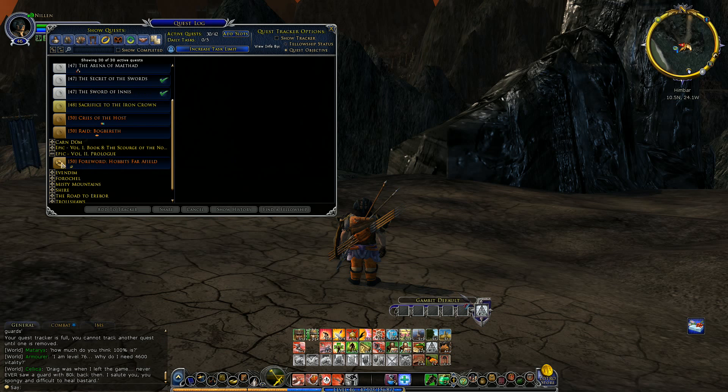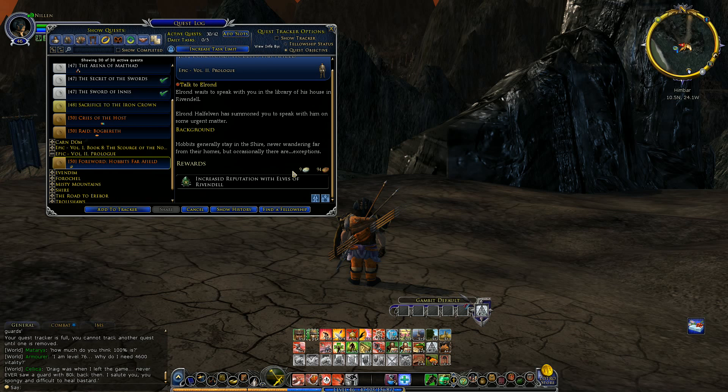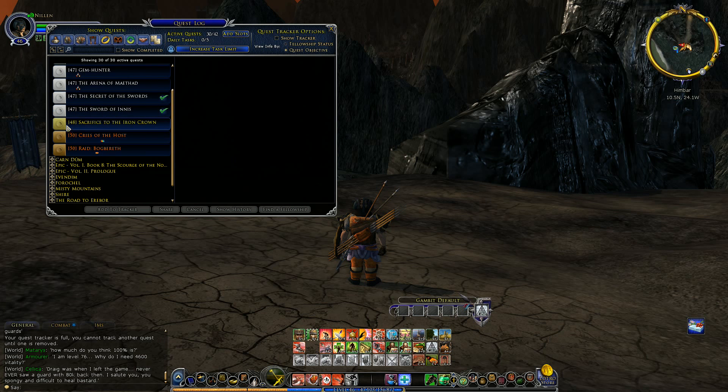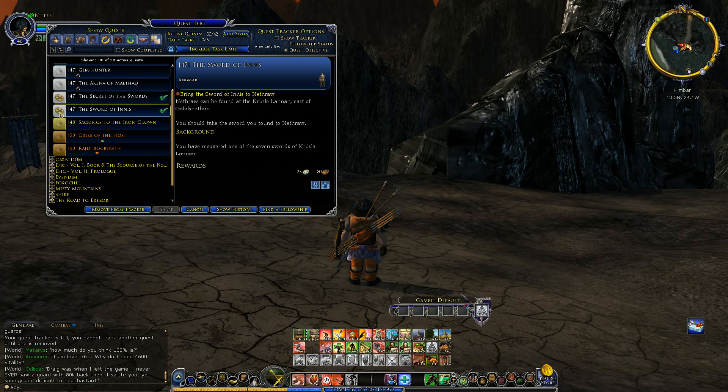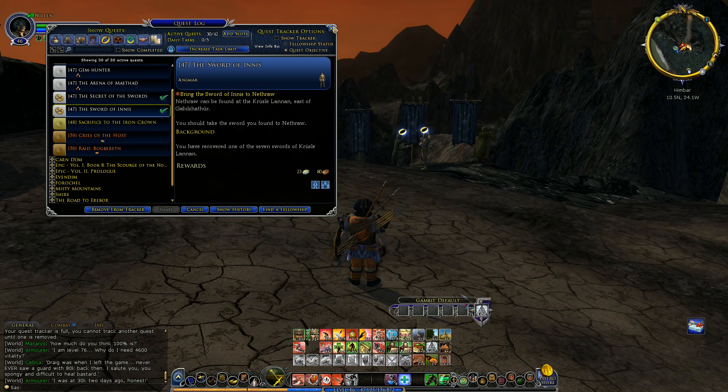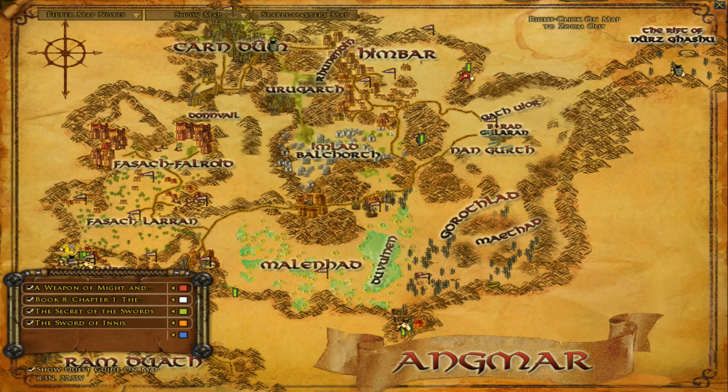The prologue, maybe? I think that's probably good enough. So if we activate these... Nethral can be found at Kruzle-Lanan, east of Gabul-Shathur. I think Gabul sounds like a Dwarven thing, so down in the south. Dwarven.